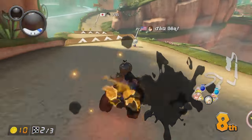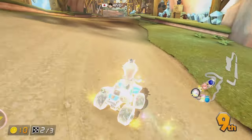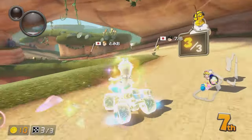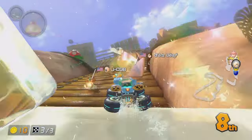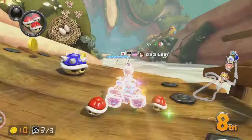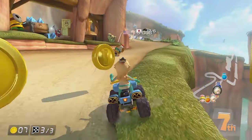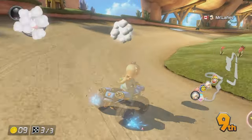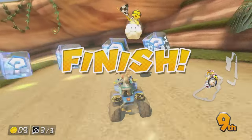I tried to get the double item box but I couldn't. A star is pretty good. Last lap and we're in eighth place, we need to make some moves here. Get out of the way, Lakitu. That was so lucky that that Piranha Plant didn't go for me. I'm having to really brake drift on all of these corners because I just cannot turn tightly enough in this combo. Okay, I don't have an item here either for this last shortcut. Not quite. Another ninth place.